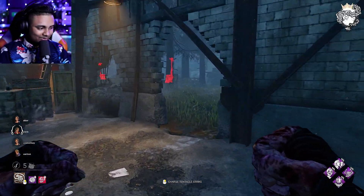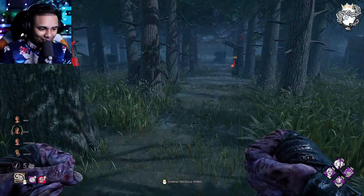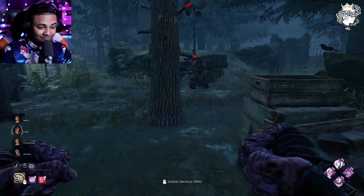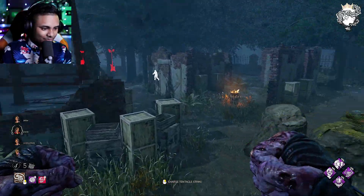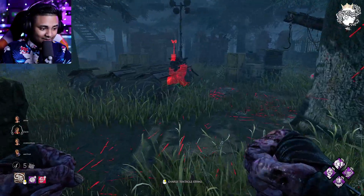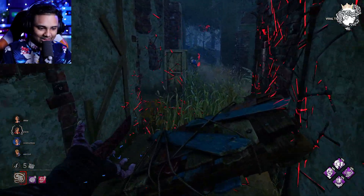Alright, here we go. We're on Iron Works of Misery. We sadly didn't get the new map — we got it before but then had a DC before the match started. So now we're on Iron Works. This is my first game playing on the actual live servers as Nemesis. It looks like somebody's there — the zombie is chasing somebody. Later on today you guys are going to be seeing a podcast featuring Urchalydia, Polyester, and Dylan KG. It's going to be pretty interesting.